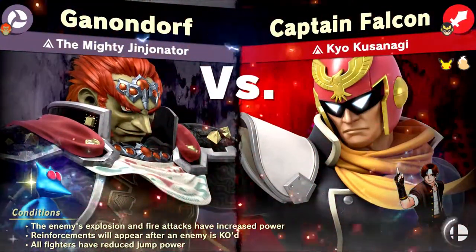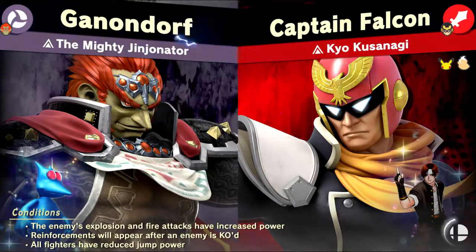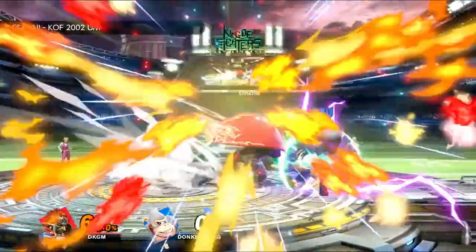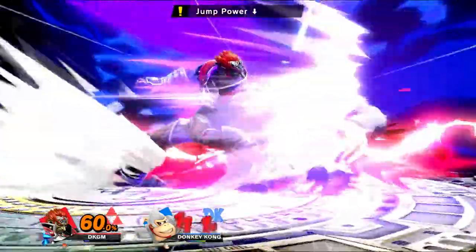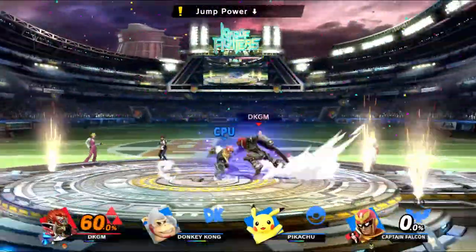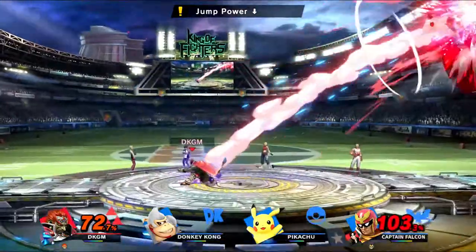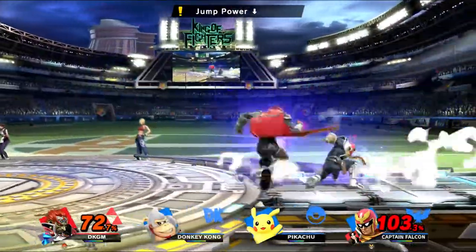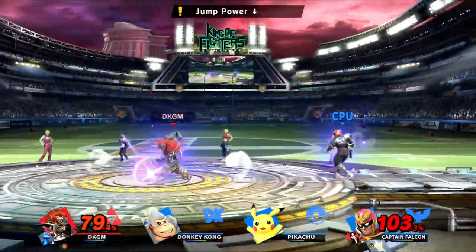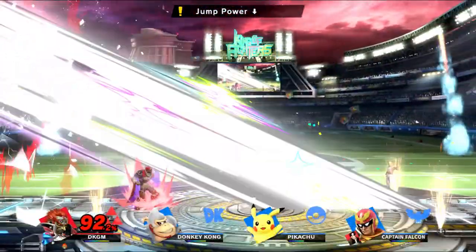Kyo Kusanagi — I think it's Captain Falcon, Donkey Kong, and Pikachu. The enemy's explosion and fire attacks have increased power, so Falcon Punch is going to do a lot if I get hit by it. He's dead! That's so cool — oh my god! I guess you can take out the walls too, that's pretty cool. I love this stage, it's so cool.